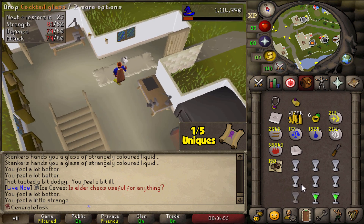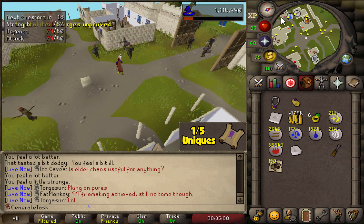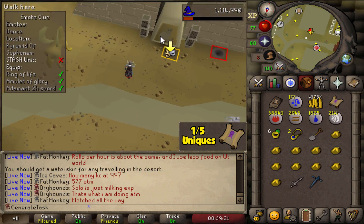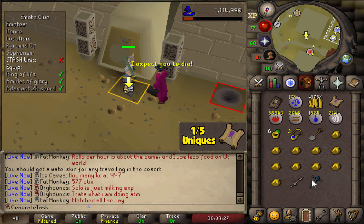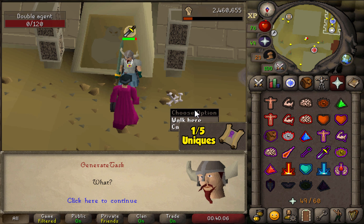Now it is time to continue our clue scroll! I think we also still need the adamant two-hander, which I can buy in Taverley. Let's do that, then go dance at the Sophanem pyramids, kill the double agents, and see what our next step will be. I'm excited — after almost a week spent on this, we can finally dance at the Sophanem Pyramids.